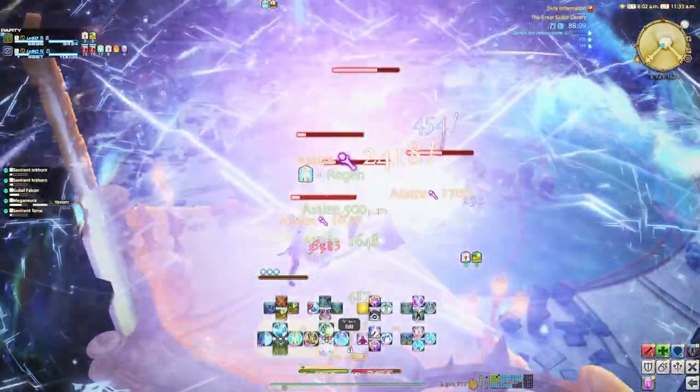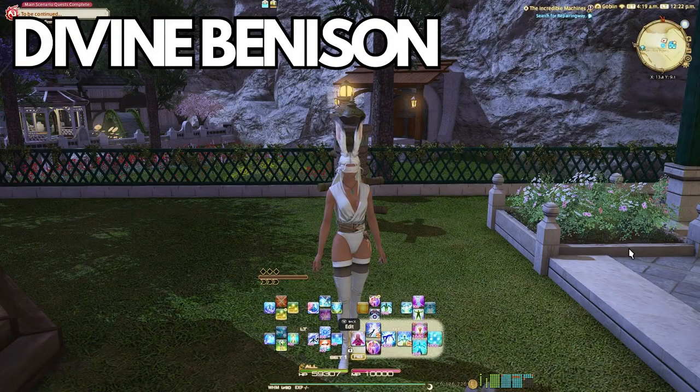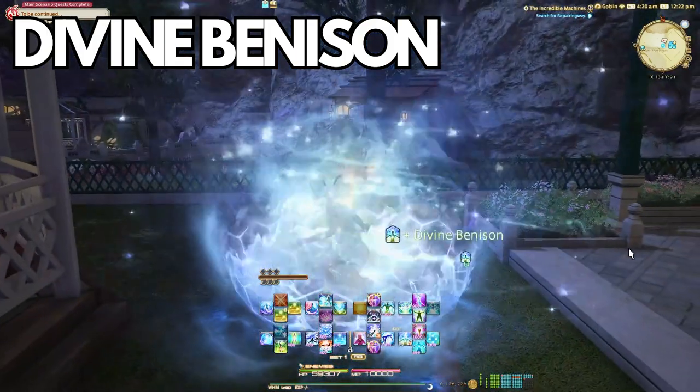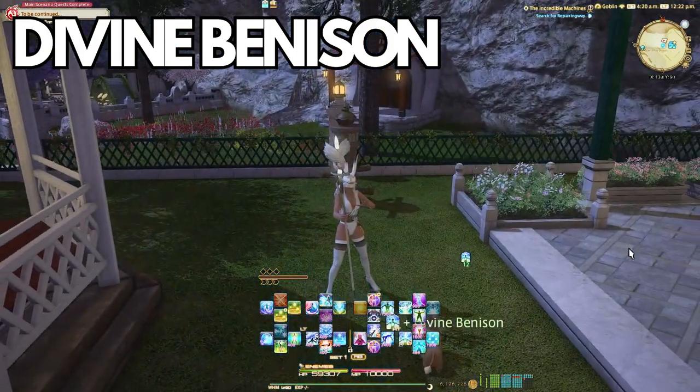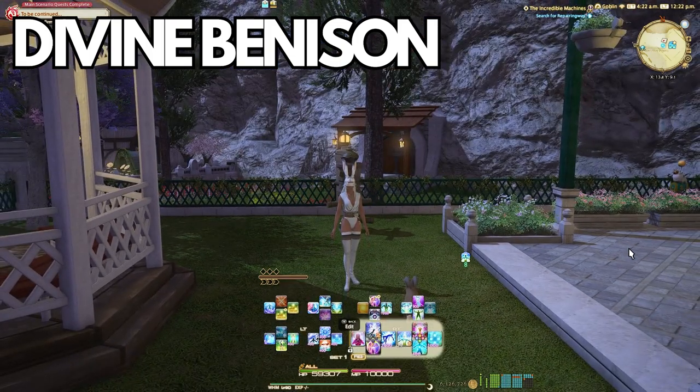If you are still Cure 2 spamming around this level, you need to start practicing your other abilities. At level 56, you also get Divine Benison. Most healers have a single-target shield ability, and this is White Mage's. It pairs perfectly with the Regen/Medica 2 combination — just apply it after, in between, or before those, simply on cooldown.